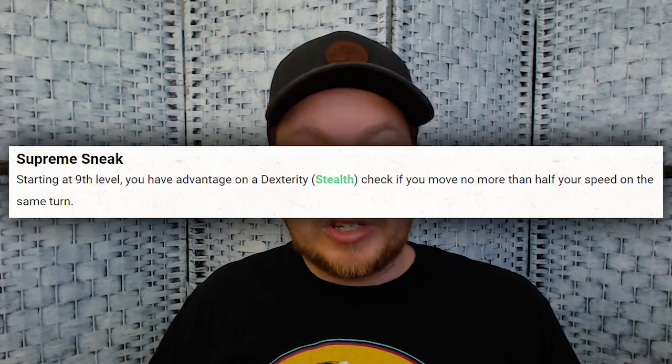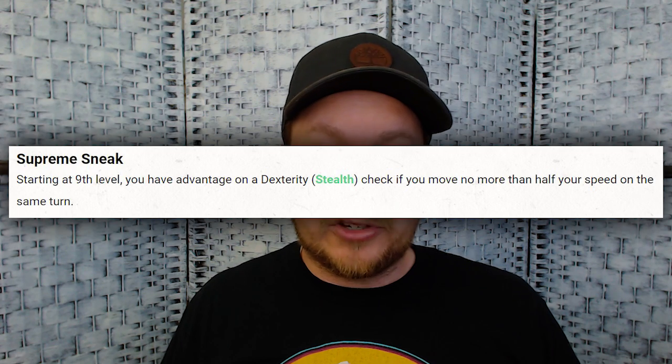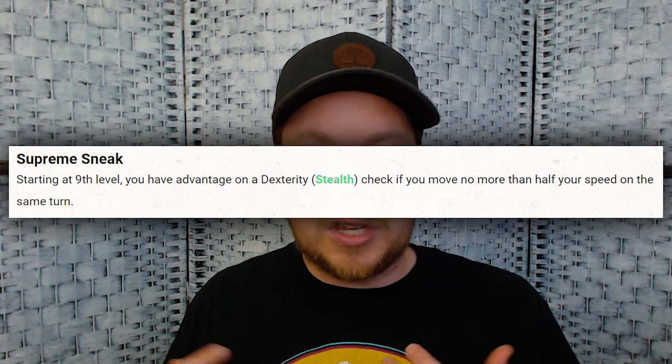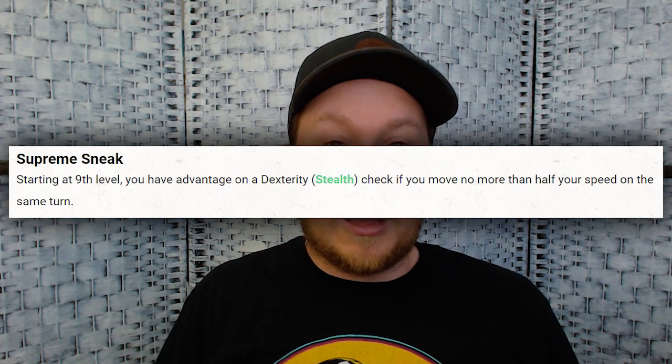As you level up and gain the ability to take no damage on Dex saves from area effects, you could light dynamite right where you are, have it explode, and kill all the goblins while taking no damage — which I think is hilarious. At level 9, Supreme Sneak lets you gain advantage on stealth checks as long as you're moving half your speed. In combat, if you put down a smoke screen so people can't see you and move at half speed to hide, they won't know where you are and you can make a great escape.